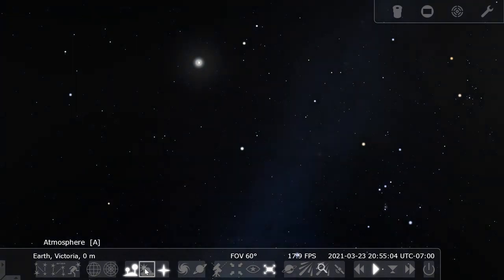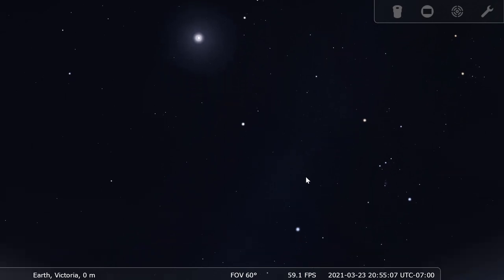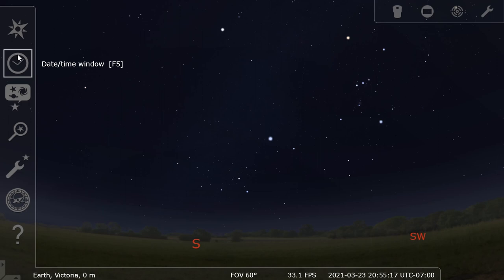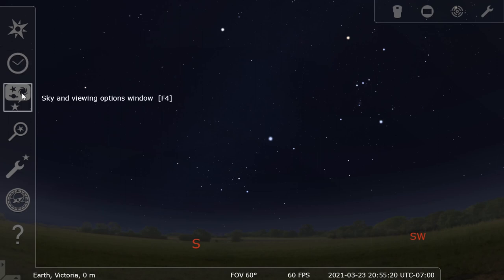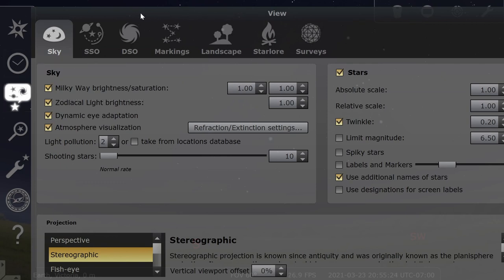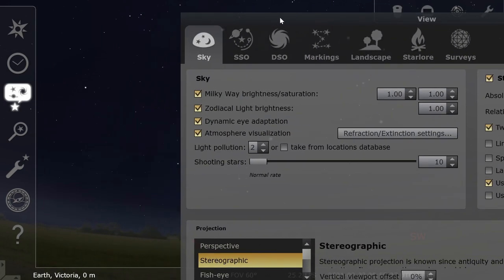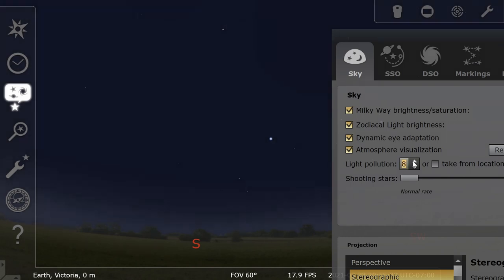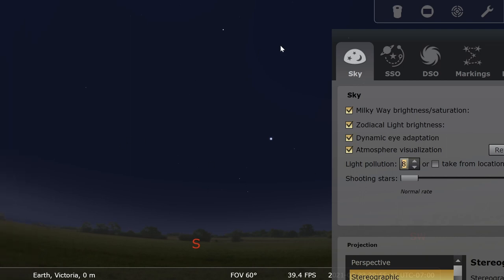It's not just the sun or the moon that does this — it's also city lights. They can shine and scatter their light through and make it hard to see the stars. We can simulate that using the options in the Sky and Viewing Options window. Under light pollution, there's a number from one to nine, and if we simply move this number up, we see fewer and fewer stars. That's simulating light pollution — city lights scattering through the atmosphere, making the sky look a little bit blue, so even at nighttime it's hard to see the stars.